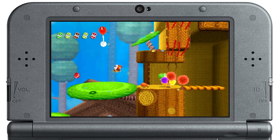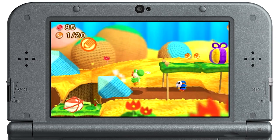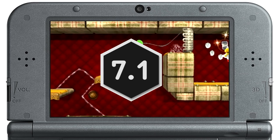Woolly World remains one of the cutest games around with the addition of Poochy. Even though most of the tactile charm of the Wii U original has been lost to the 3DS's technical limitations, there's still plenty of fun to be uncovered in this colourful and often inventive platformer. Yoshi's cuddly and faithful dog is a lovable new addition, but he feels underused. He definitely makes tracking down all the numerous collectibles more enjoyable, but it's a shame this instantly likeable character doesn't have more to do.